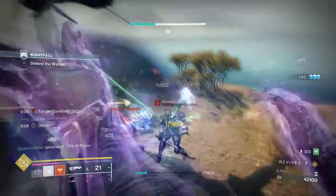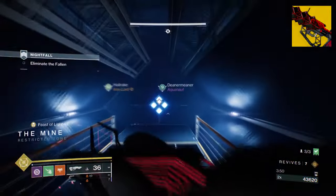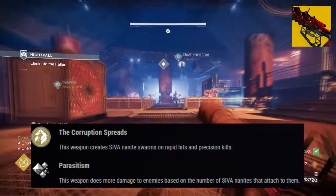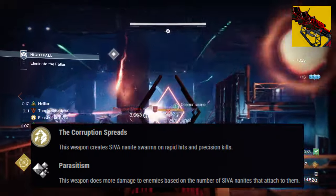Our second exotic is the Outbreak Perfected, with its exotic effect, The Corruption Spreads, which states: this weapon creates SIVA Nanite Swarms on rapid hits and precision kills. Easily one of the best exotic pulse rifles to use this season.